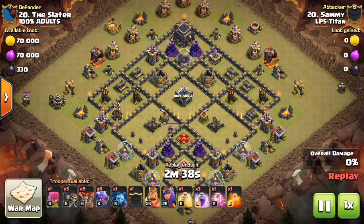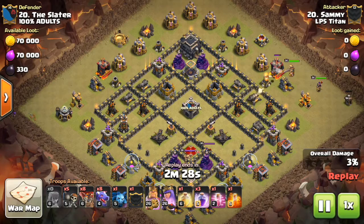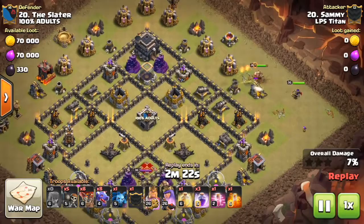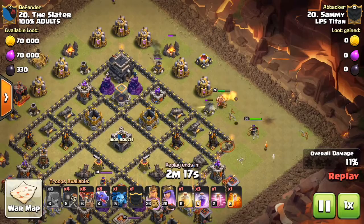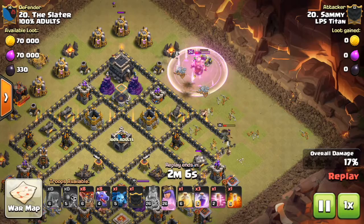Here we've got Sammy, a clan mate of mine, taking on a base from 100% Adults. You can see he's using rage, heal, and haste with dragons and loons. He uses his heroes here — we call these suicide heroes — to basically take out at least one air defense, if not two, since they're clumped up.